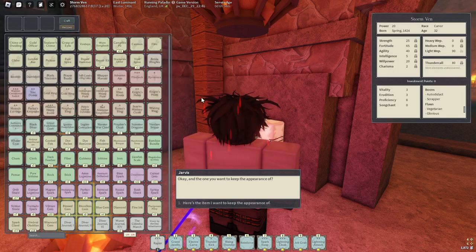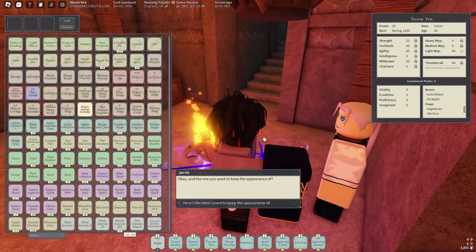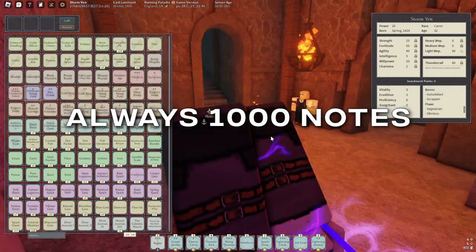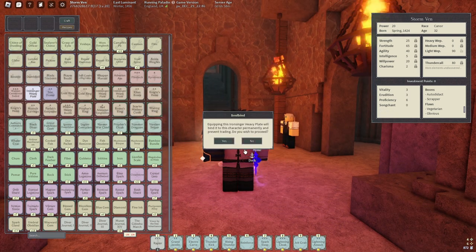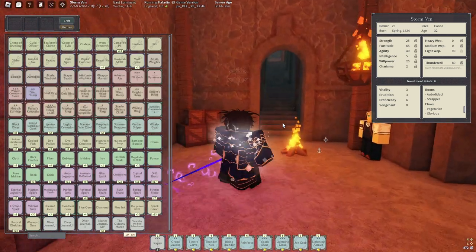Now you put in the item you want for the vanity appearance. Because I have a search build, I want to use the Purple Justica Defender. It costs 1000 notes always. So now I've got my armor with the 25 HP and stats, I can equip it, and I also have the drip.